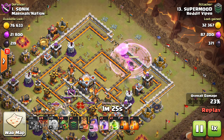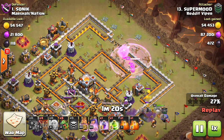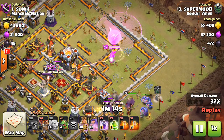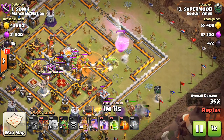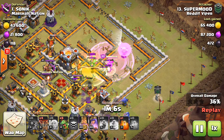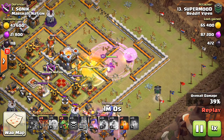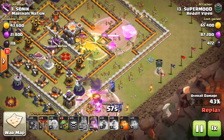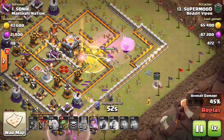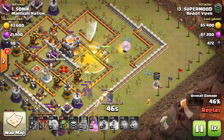That was his third rage on the Queen. He starts his BK and CC bowlers from 4 o'clock. Bowlers and King are doing work, and the Queen has nowhere to go except inside. She takes the jump and is targeting the Town Hall.